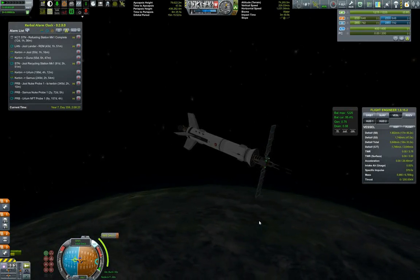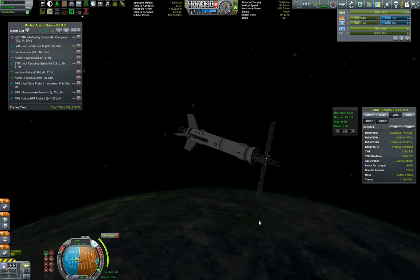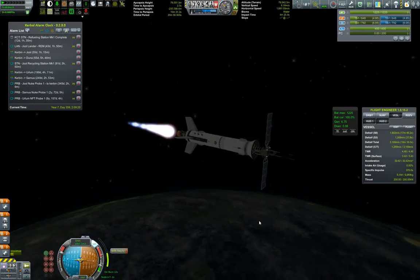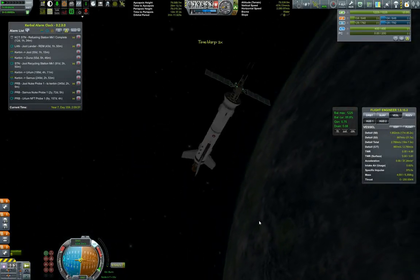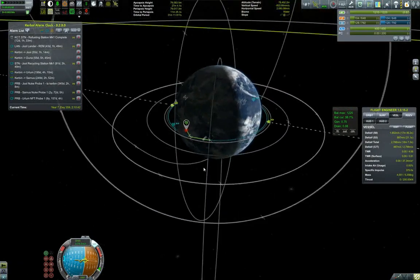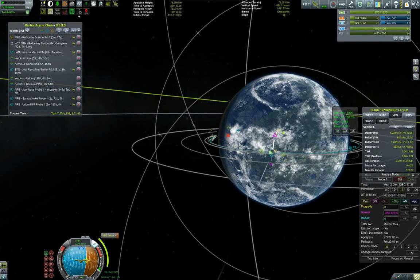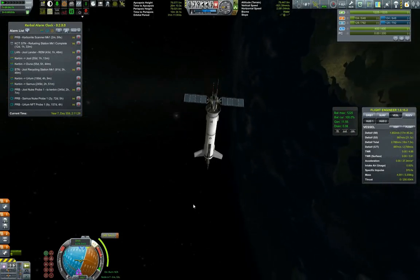Booster separation successful — thankfully nothing exploded from our main rocket. Dancing a little bit, flipping but not fully. Extending the solar panels, extending the antennas, and preparing for the circularization burn. 860 meters per second to go — burning for circularization. Perfect. Now I want to set Minmus as a target and align ourselves with the ascending and descending nodes to correct the inclination, and then I'll be getting rid of the ascent stage. It should have enough delta-V to come back to Kerben — hopefully. About 600 meters per second, that's enough, almost like a return from Duna.